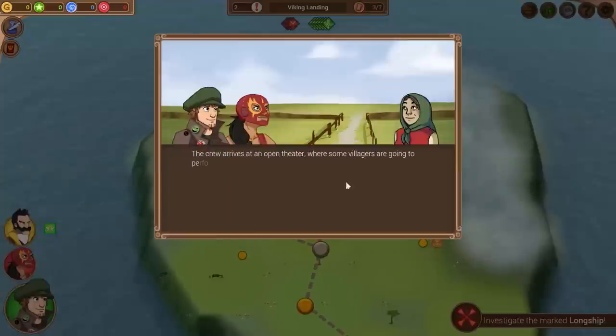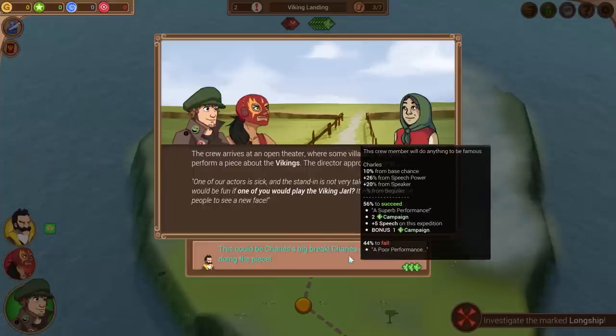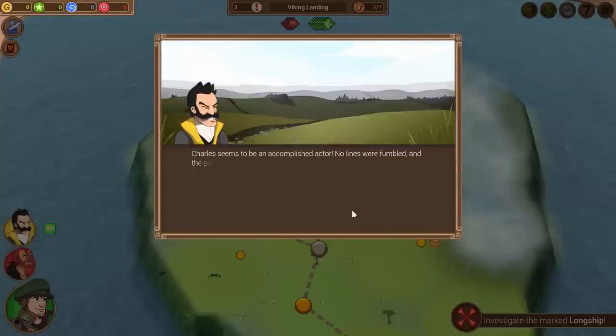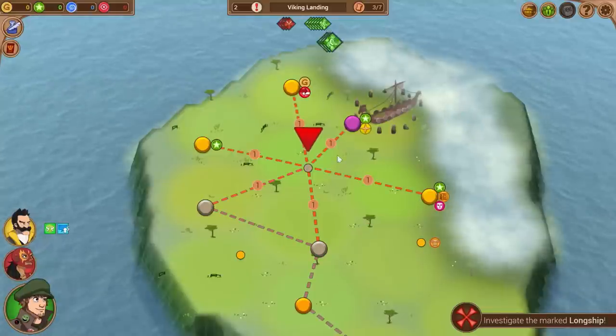The crew arrives at an open theater where villagers are performing a piece about the Vikings. The director approaches: one of their actors is sick and they need a stand-in to play the Viking Jarl. Charles gets a 56% chance — might as well try it. RNG's helping me out today! Charles was the accomplished actor, no lines fumbled. The crew leaves behind a bedazzled crowd clamoring for autographs. We got a few more tokens — excellent.